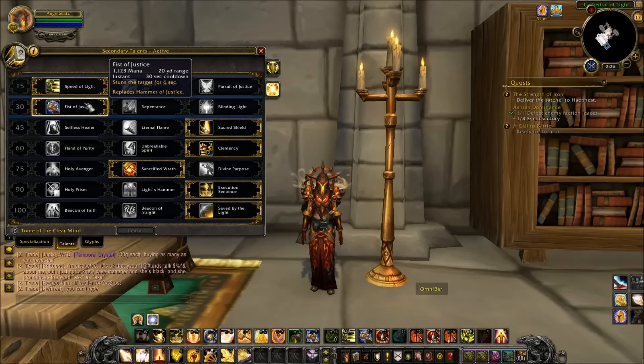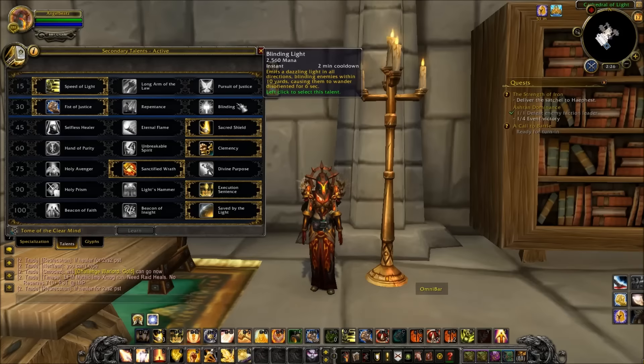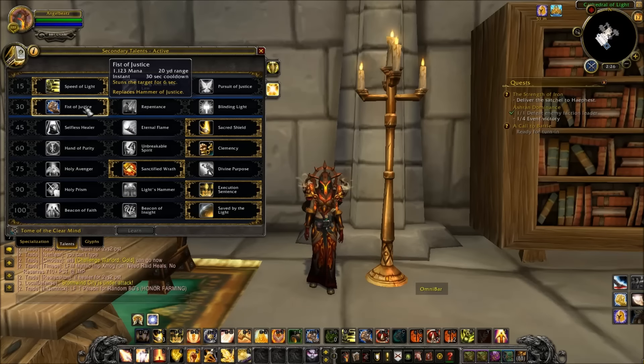The next tier is your CC tier. I normally, like 85% of the time, I'll take Fist of Justice — a 30-second cooldown for a six-second stun is amazing. But if your team has a lot of stuns already and it's going to DR a lot, you're going to go Repentance. Blinding Light is just too terrible for a two-minute cooldown. In 2v2s, if you're going to CC the healer and Repentance won't DR with your teammates' CC, then Repentance is the way to go. In threes, I would just take Fist of Justice most of the time.